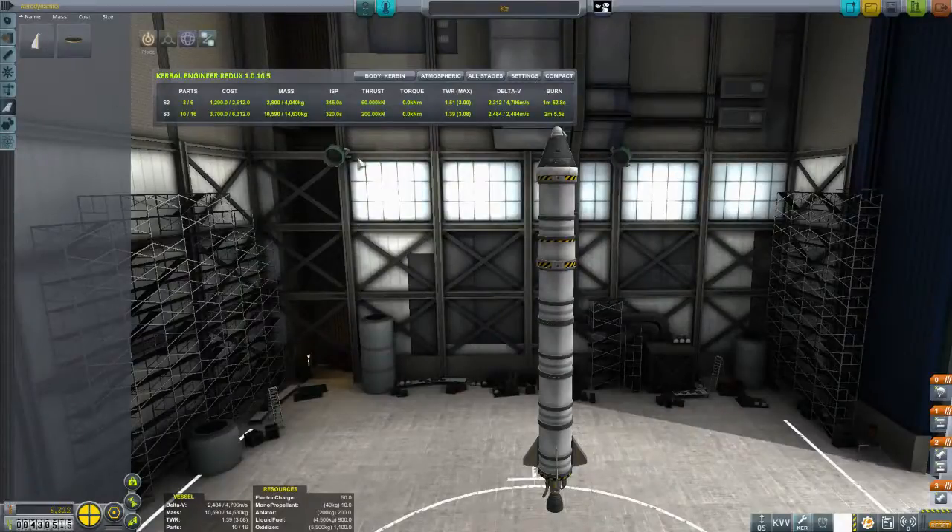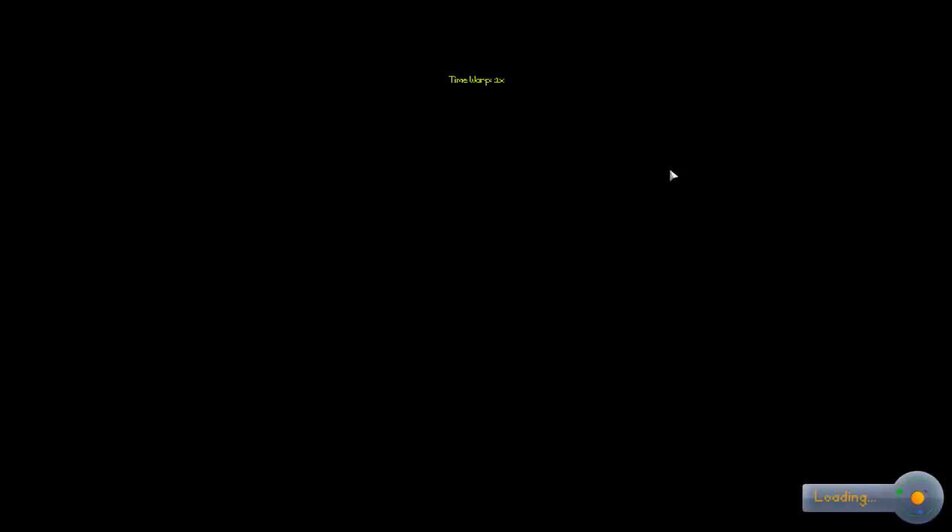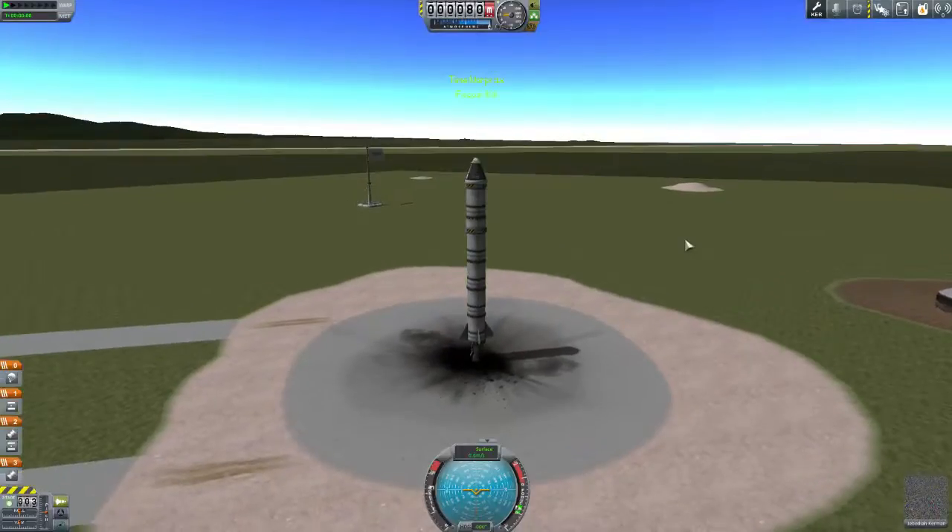Before I go too far though, make sure that you've got some sort of Delta-V and thrust-to-weight ratio readout. You need to know this information — without it, you're playing the game blind and it's going to be a lot of trial and error. You can see that this craft is going to cost $6,312. And you have actually seen the sum total of time I've spent playing this save. With that information, it becomes easier — it becomes what it should be.